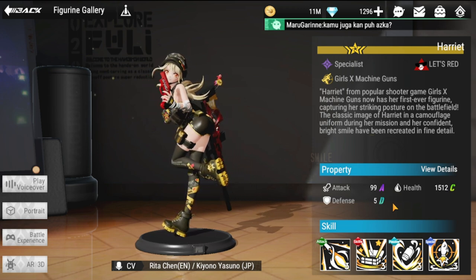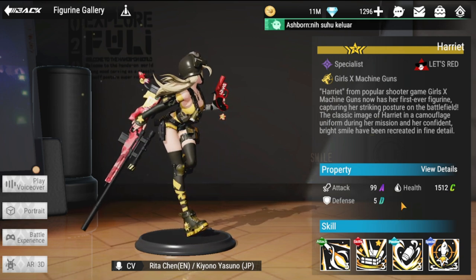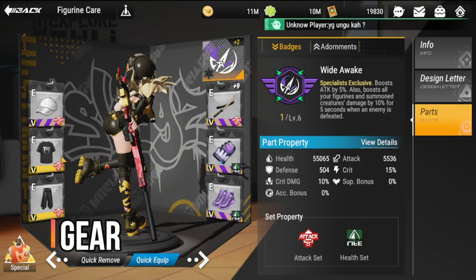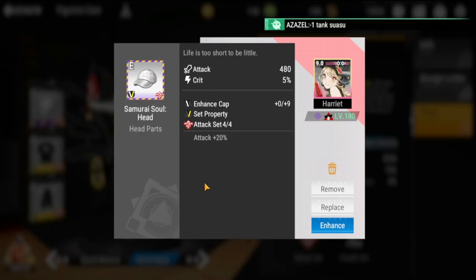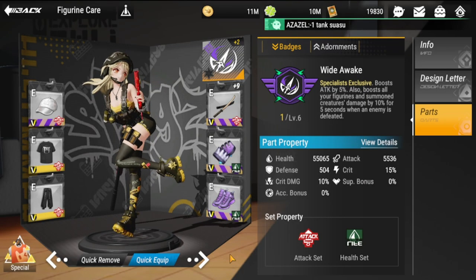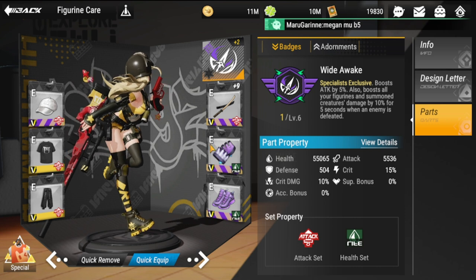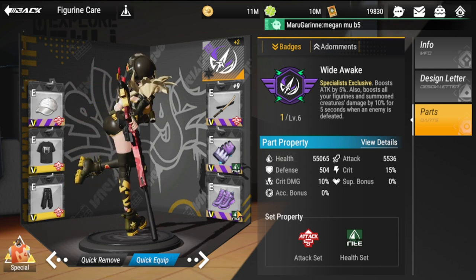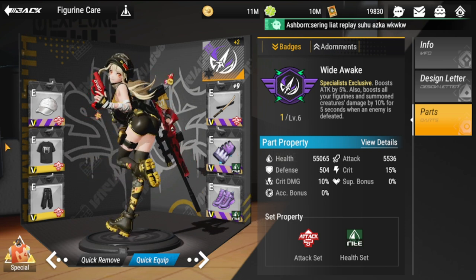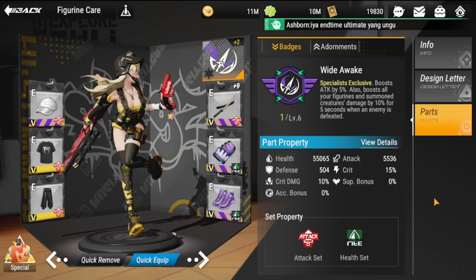For her parts, the recommended gear is attack and HP — she needs a lot of HP to survive. This is the optimal gear setting. If you deviate from attack, which is not recommended, try to add more HP or defense, but this is the ideal kit for her.